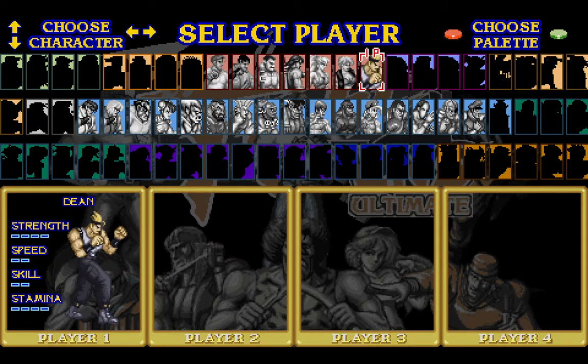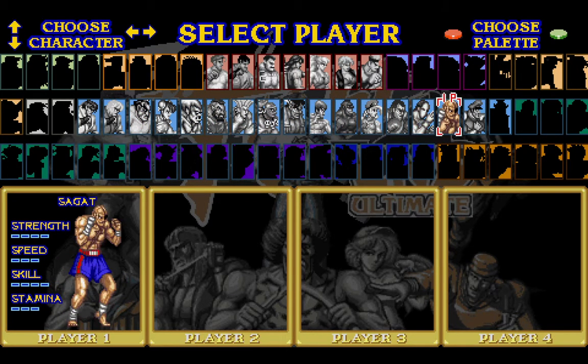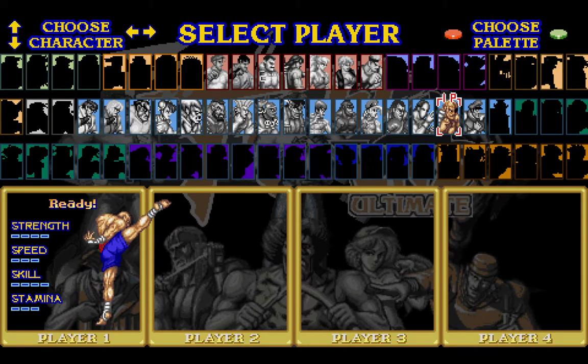So you start the game with the Final Fight roster — I think that's from Final Fight 1, 2, and 3 — and obviously the Street Fighter roster all the way up until Super Street Fighter 2 Turbo, maybe. And is Akuma in it or do you have to unlock him?